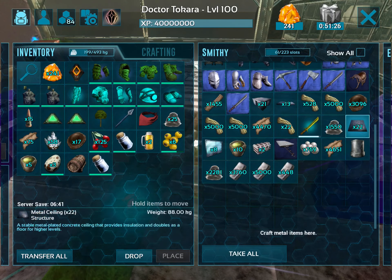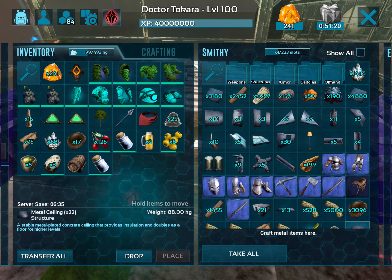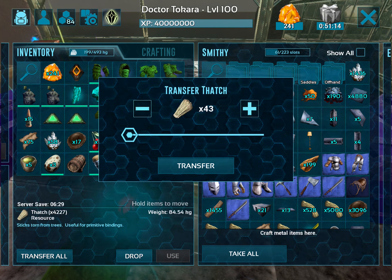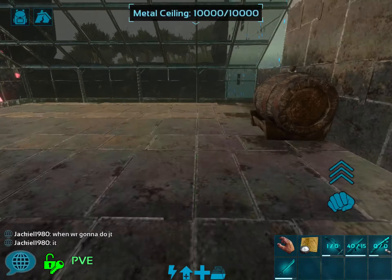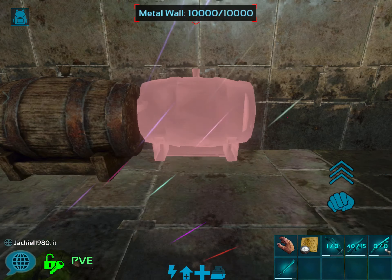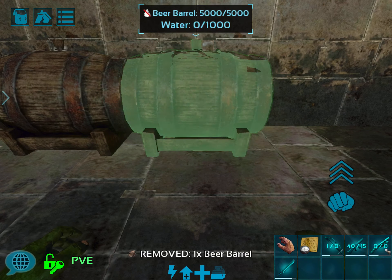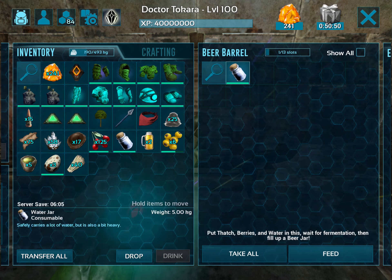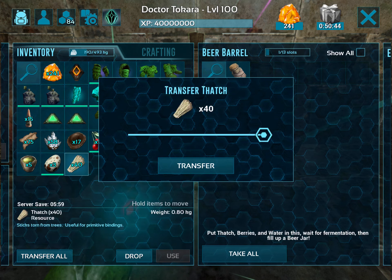Let's make sure we have everything we need. Let's grab some thatch. We're going to put the barrel right beside this one — let's place it. It can be inside or outside, but it does need water. So I'm going to put it right here, open it up. You need a glass jar, and not only does it need water — I've added water — you also need 40 thatch.